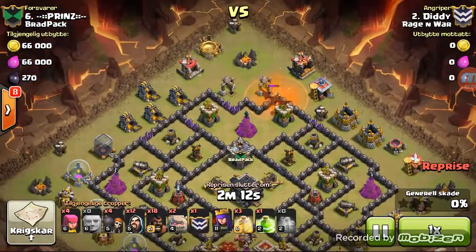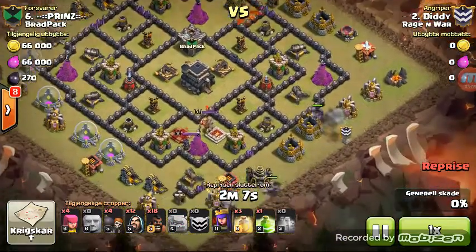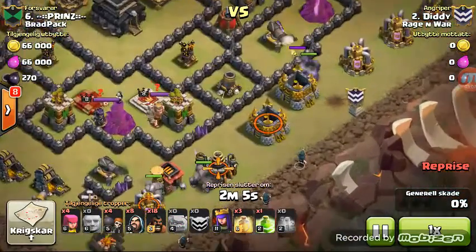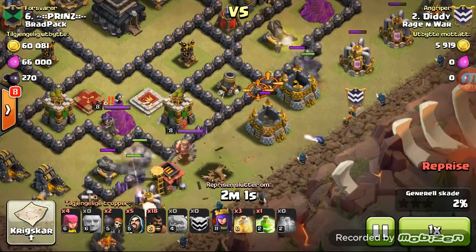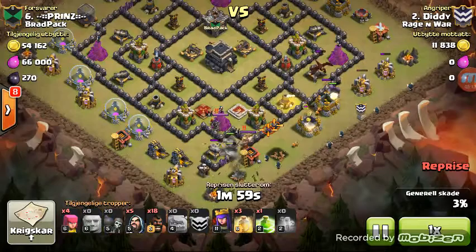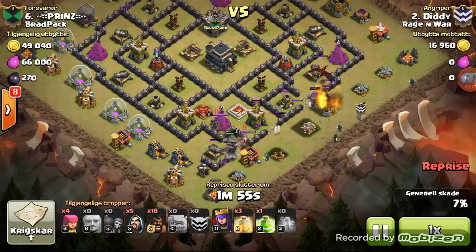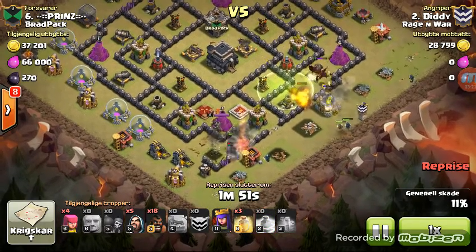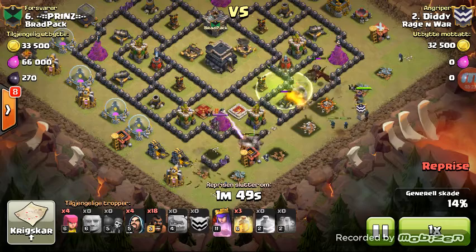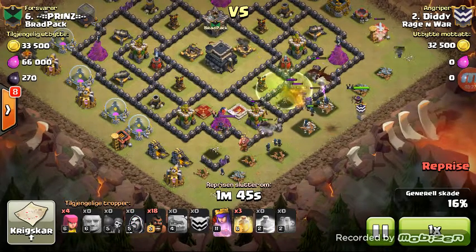There they are - the balloons are roasted. The dragon is moving a little bit slow, but he goes ahead and drops his three golems: his level five up top, his two level fours at the bottom, followed by wizards. A couple of Pekkas will break through that first section of walls. His troops are eventually going to take out that clan castle dragon and take that jump spell towards the center of the base.